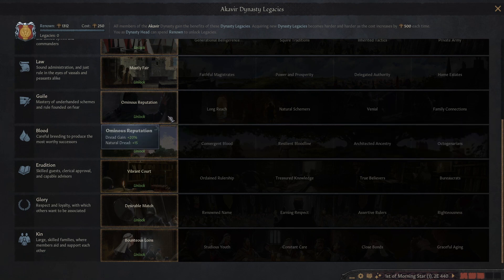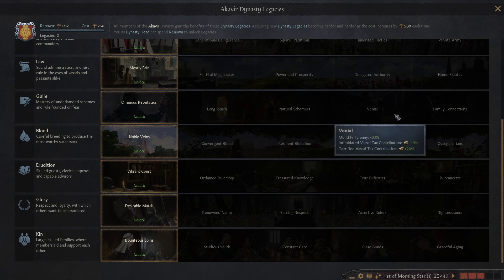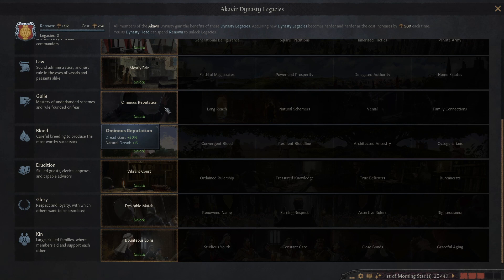I think Guile might be pretty fun. We could get our dread up — we're a snake king, dread is pretty natural, I think that fits. Plus hostile schemes also fits the Sayasi aesthetic of being like snakes and doing all that cool stuff. Bribing — yeah I think this might be really good and it seems pretty fun too. I haven't done Guile yet on any playthrough. Plus all this gold increase — it's pretty easy to get intimidated of people. And this is going to be huge — the Moraktong assassinated a Sayasi potentate. So this will prevent a murder scheme against one dynasty member each, which is going to save you from those Moraktong agents in the Dark Brotherhood. I think this is the most lore-friendly Sayasi tree, so let's go for this.